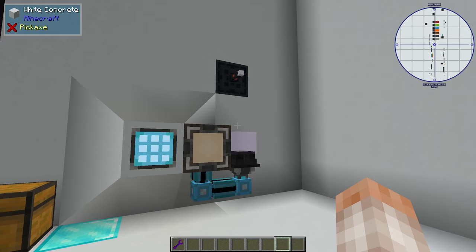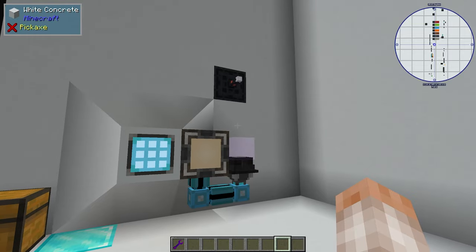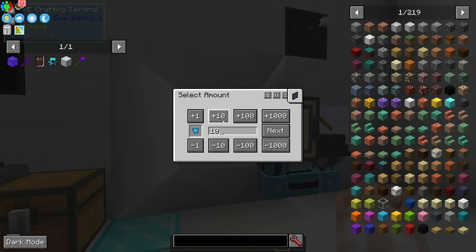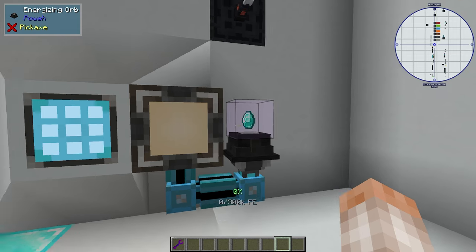When I was researching this mod I found that every automation video had some overly complex setup to automate the energizing orb when it's actually stupidly easy. Using a simple AE2 system you can craft everything simultaneously with a really simple setup — crafting, zapping, crafting, zapping — and it handles different tiers automatically, even the highest tier at 20 million RF. This will be a separate video; the link will be in the description below.